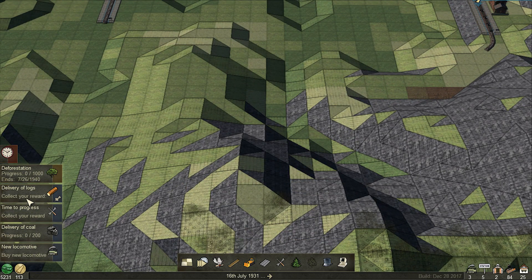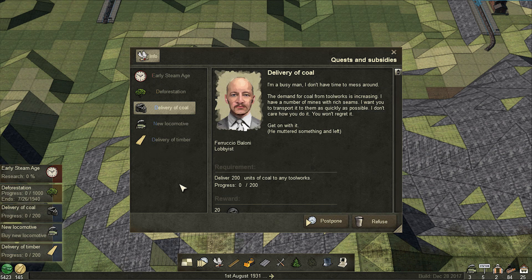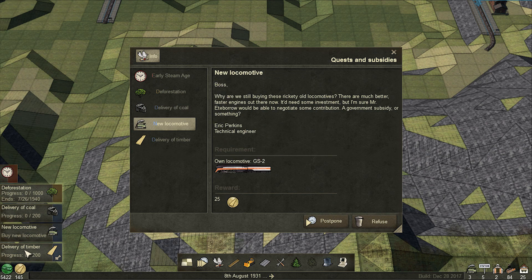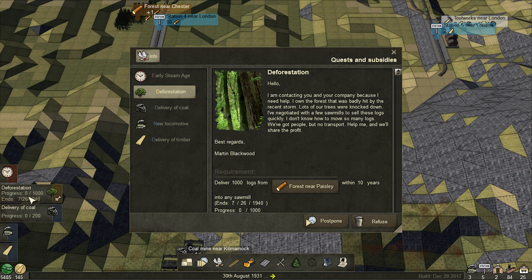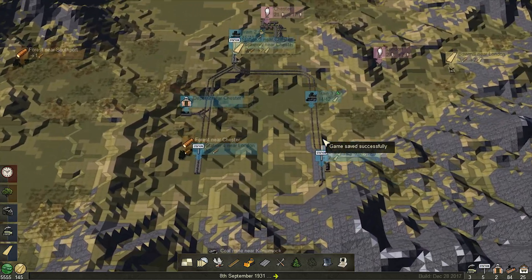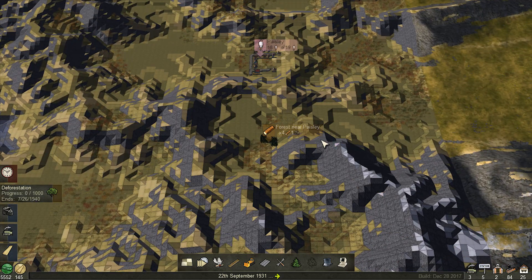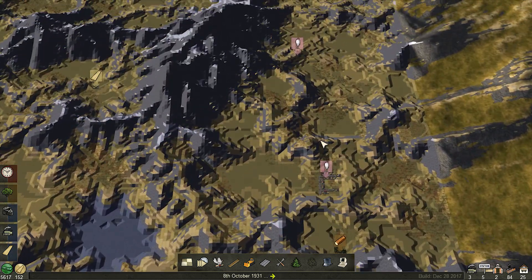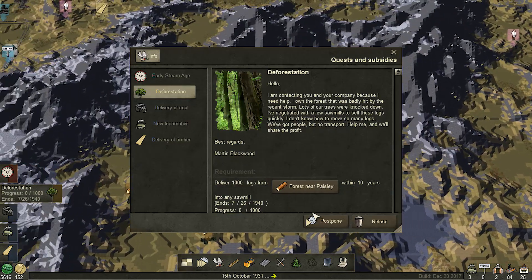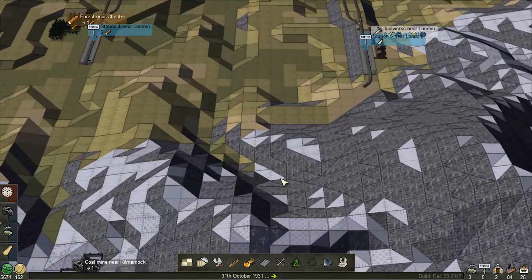Oh $100 - collect my new locomotive. That's a ridiculous locomotive for me to have bought. Timber to any toolworks - we'll get that quickly enough. Deforestation near Paisley - I'm not going to see any names from that far out. Let's click - where is Paisley? Oh, way over here with no plank station nearby. We're not going to be able to help you, I'm sorry - you are just way too far out there. Let's get back to this because I did want to finish the coal by today.